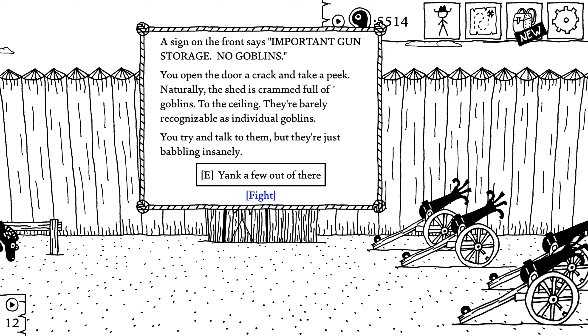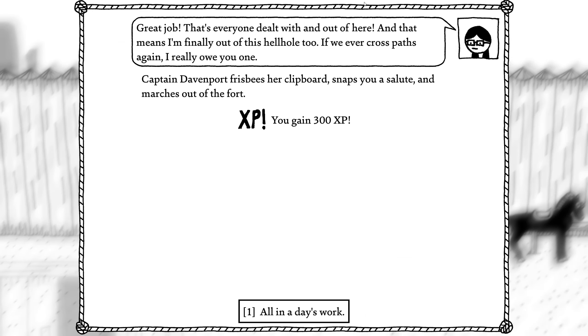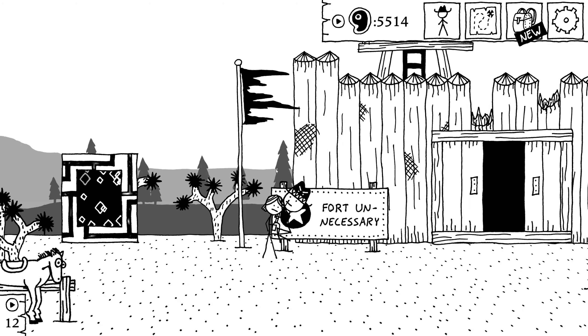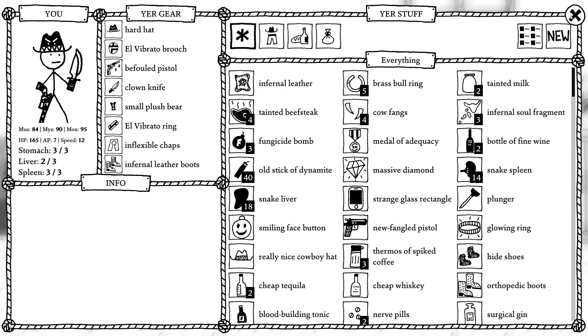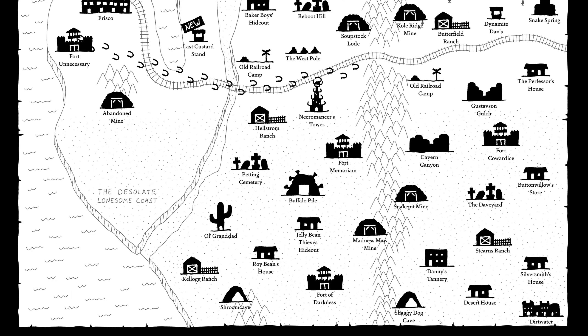And there are goblins in here — important gun storage, no goblins. Get up to the door and take a peek — naturally the shed is crammed full of goblins to the ceiling. They're barely recognizable as individual goblins. You try to talk to them but they're just babbling insanely. So there are more places where you could go fight a bunch of goblins if you want to, but I'm going to leave them to their devices. Good job — that's everyone dealt with and out of here. And that means Captain Davenport is finally out too. If we ever cross paths again I really do owe you one. Captain Davenport frisbees her clipboard, snaps a salute and marches out of the fort. All in a day's work. Woo! Well Doc, we did it — we done did it. We helped all the people in Fort Unnecessary and saved some people using crazy time portal things. Let's head to Dirtwater and check out our new occupants.